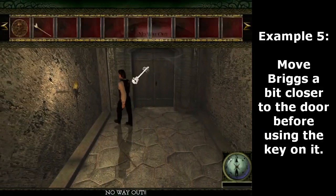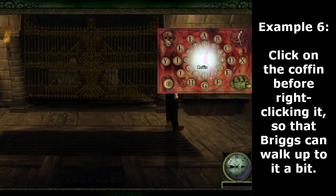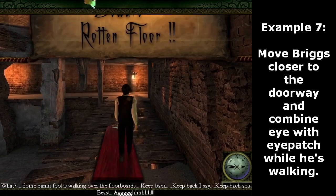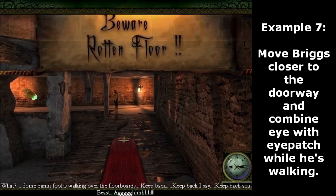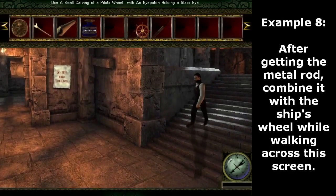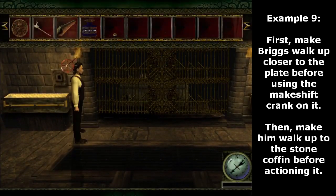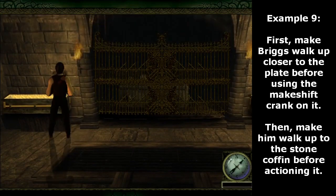Move Briggs a bit closer to the door before using the key on it. Click on the coffin before right clicking it, so that Briggs can walk up to it a bit. Move Briggs closer to the doorway and combine eye with eye patch while he's walking. After getting the metal rod, combine it with the ship's wheel while walking across this screen.